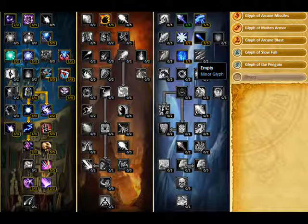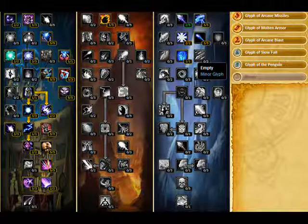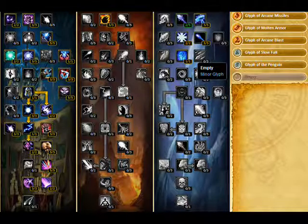The other major difference is that, if you'll notice in my tree, I do not get the Missile Pushback, which is in the first tier, the third one over. I do not get it because, for the most part, you really don't encounter too many fights in ICC where pushback is an issue. So I would not worry about that.